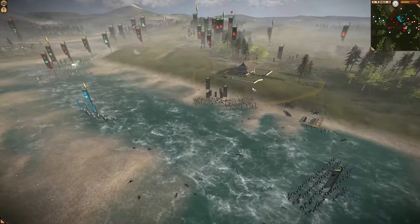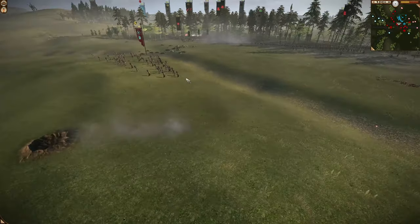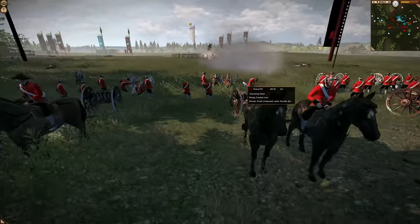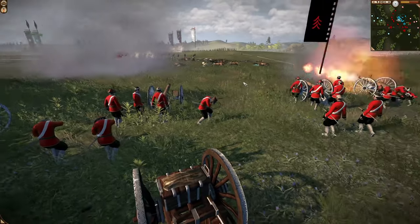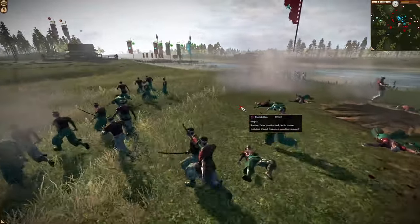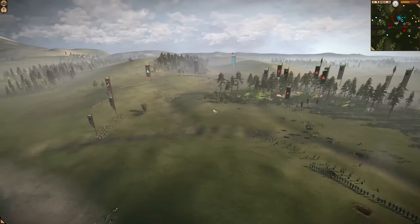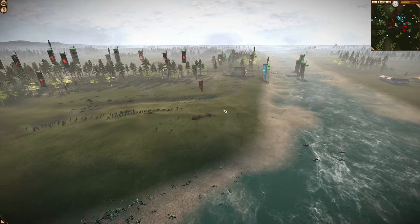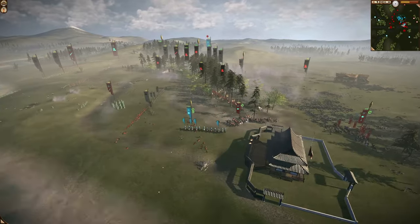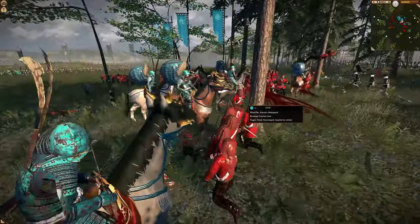We've got some archers closing in. Both sides need to consolidate their forces. I think the red army needs to get aggressive, because the blue army on the mini map has artillery and they are not afraid to use it. It is doing costly damage to these advancing troops. They are breaking — that is a tragic loss. I think what they should have done is engaged with the guns first, then charged in the melee to keep some of the enemy guns occupied.